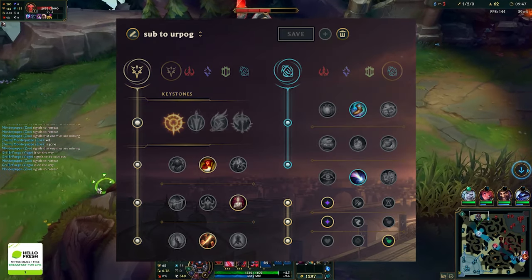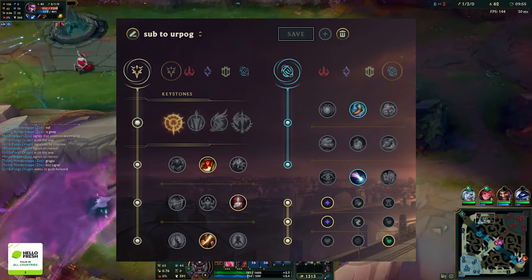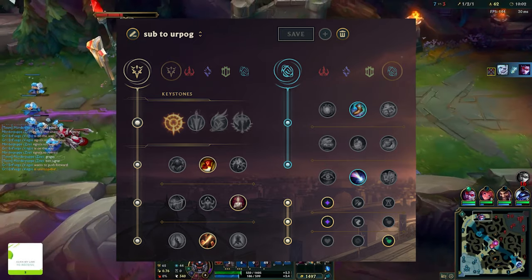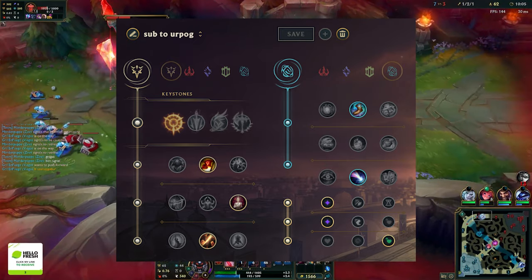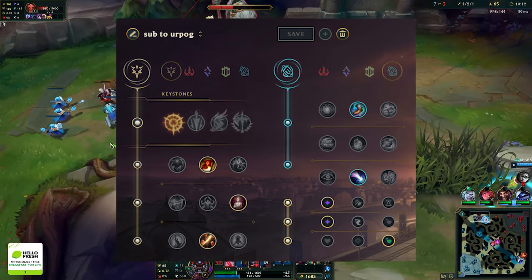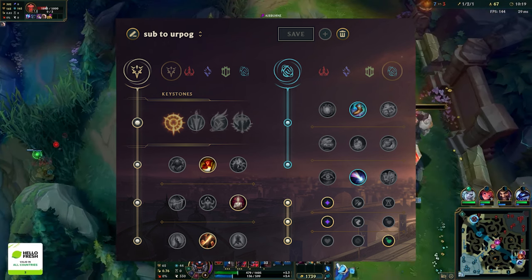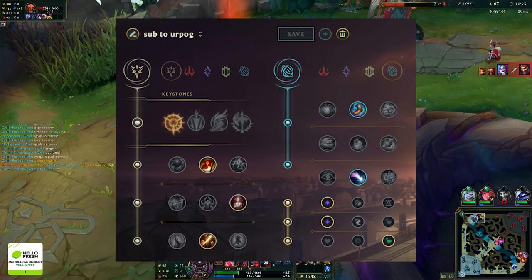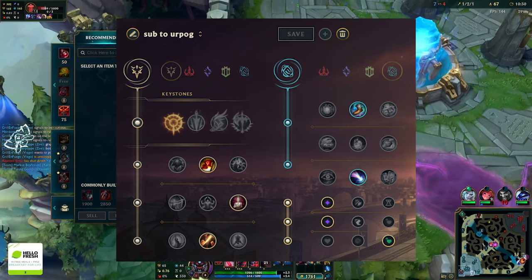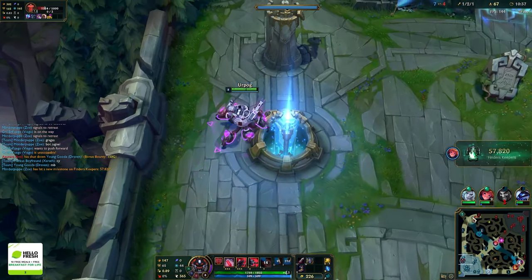For lethality, run PTA, Triumph, Legend: Bloodline, Cut Down, with secondary runes Approach Velocity and Boots. You can swap Approach Velocity for Cosmic Insight if you need more Flash cooldown — for example against Cassiopeia, there's an argument for both. The gauge: if you need more movement speed, go Approach Velocity; if you need more flashes, go Cosmic Insight. About 80% of the time it's Approach Velocity, 20% Cosmic Insight.